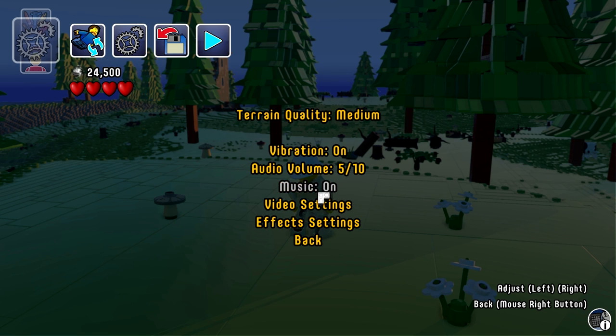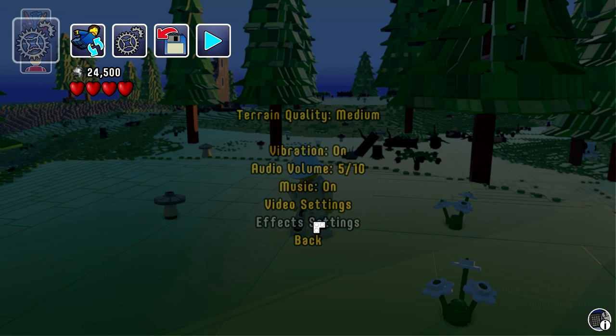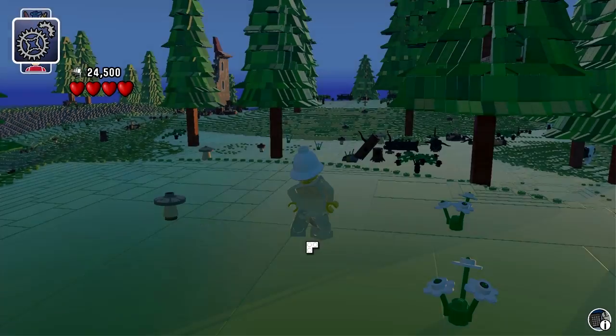Volume is 5, medium quality for terrain, conversion is 59Hz, texture quality is on high. Let's go to FX settings. Let's change a couple of things because while recording it might be laggy — turn off the bloom, depth of field, and motion blur. Accept and let's go back.